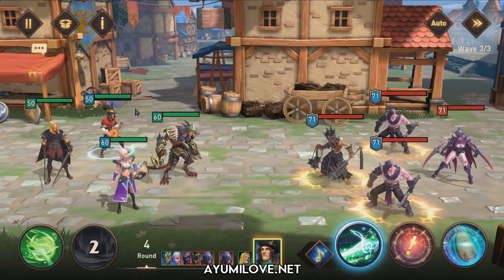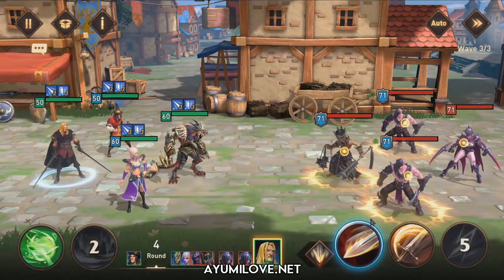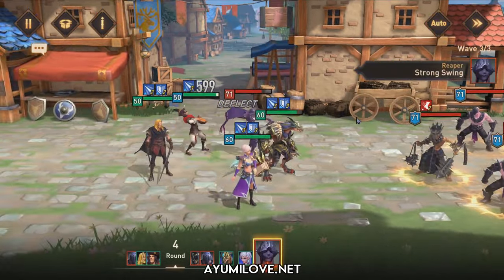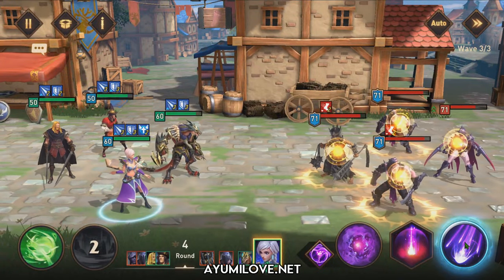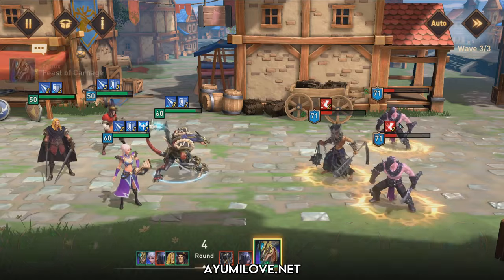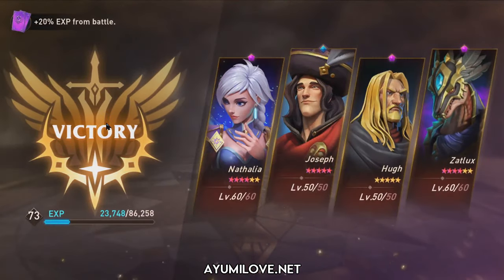Wave 3 follows the same method as wave 1. Joseph uses his ultimate again, followed by Hupe performing Spiral Slash to inflict speed down on all enemies — though only 2 of them are affected. Natalia and Zedlux come in; with 3 buffs she performs Arcane Nova, and Zedlux clears all remaining enemies with Feast of Carnage. That's how the team works! If you get Mythasia as your legendary hero from the rookie summon, you can use this team to clear the highest stages of Adventure Mythic.